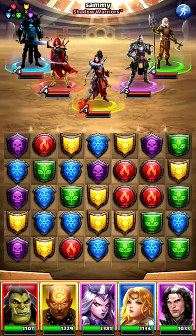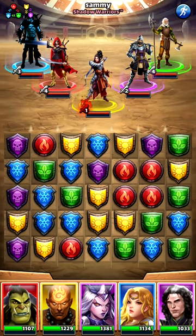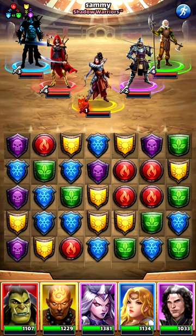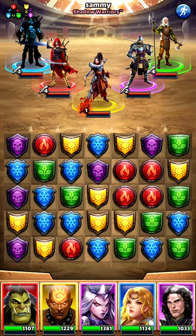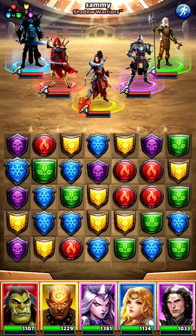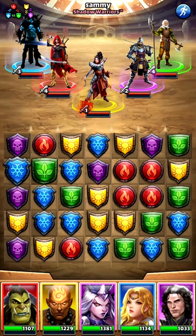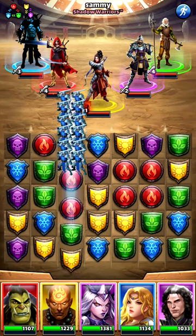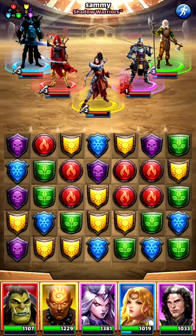One big thing I want to point out is that it's not what you see immediately — it's what you can bring by making the move. A lot of times I'm not making moves specific to the current board; I'm setting myself up for better moves. For instance, the move being suggested is pretty solid because ideally I want to get my purples in range since they're going to deal double damage.